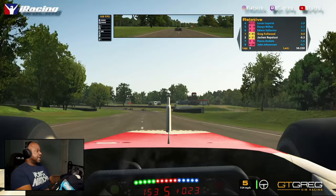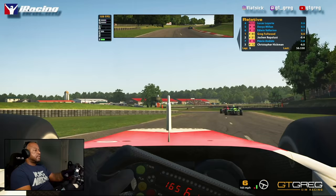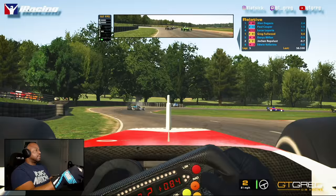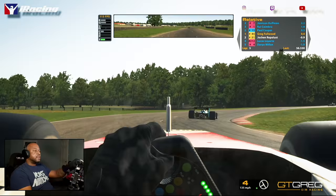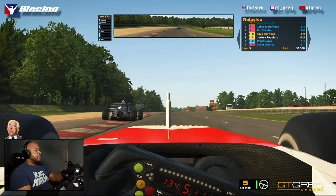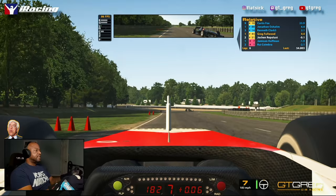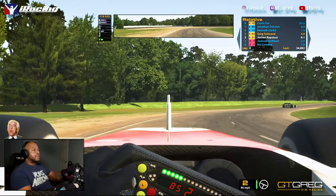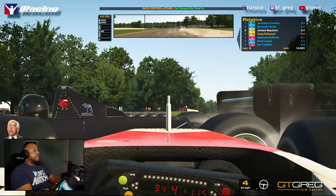Yeah boy, this one's gonna go down in the books already, I can feel it. Alright, clear right — car right, right side's clear. Okay, the class leaders are up here, get behind us now — 0.6. Man, Joe Chen is fighting and he's gotta run, he's gotta run! You've just done a 54.8! On your right, clear right.